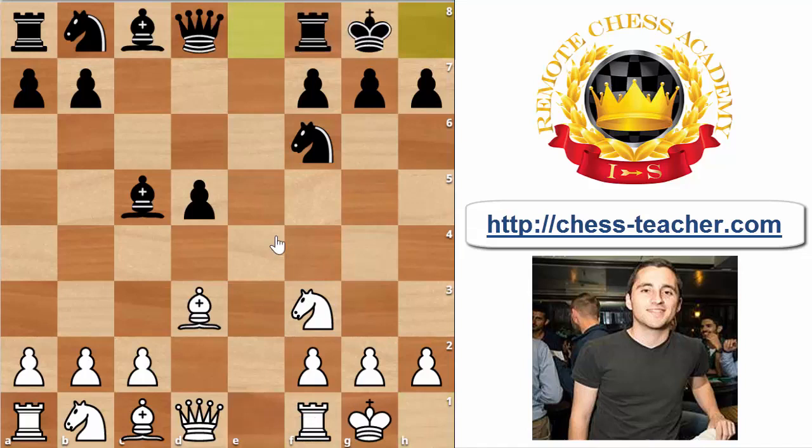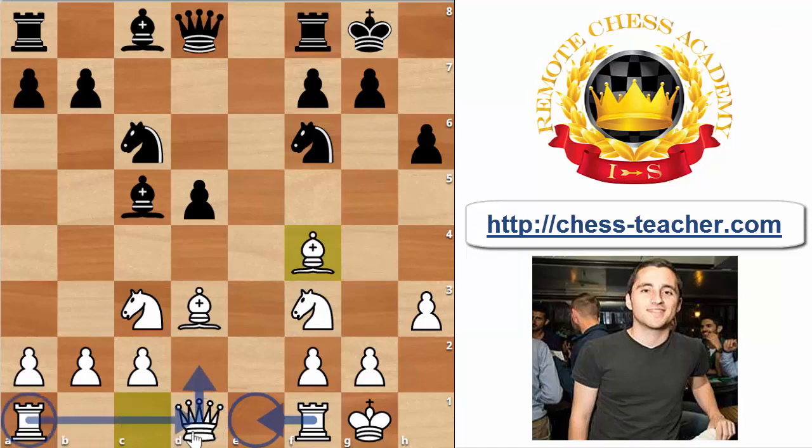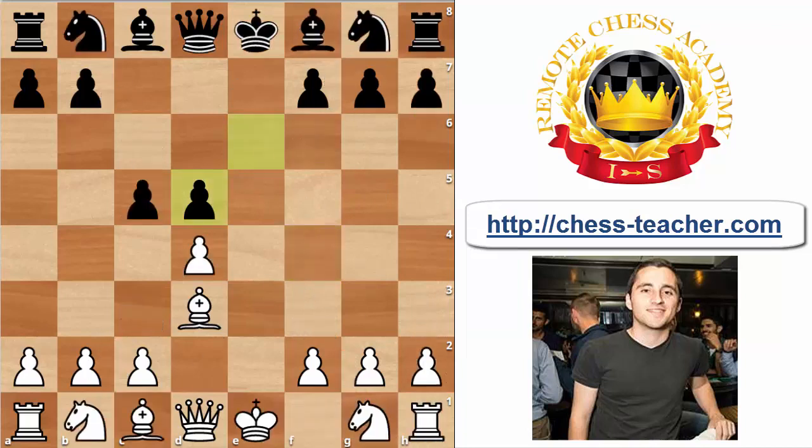White's development here is extremely smooth: Bxe5, Nf3, Nf6, castles — threatening Rc1 check — so Black must also castle. One example line goes h3, stopping Black from pinning our knight; Black does the same with h6; then Nc3, putting extra pressure on d5; after Nc6, Bf4 — White's development is almost finished. White's next moves will be Re1, Qd2, and the other rook to d1, with very comfortable play and pressure on the isolated pawn.